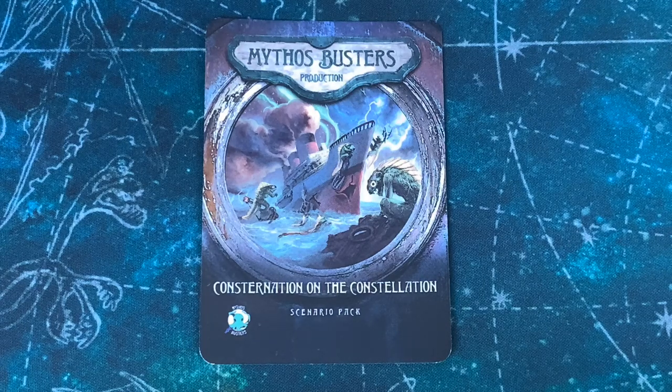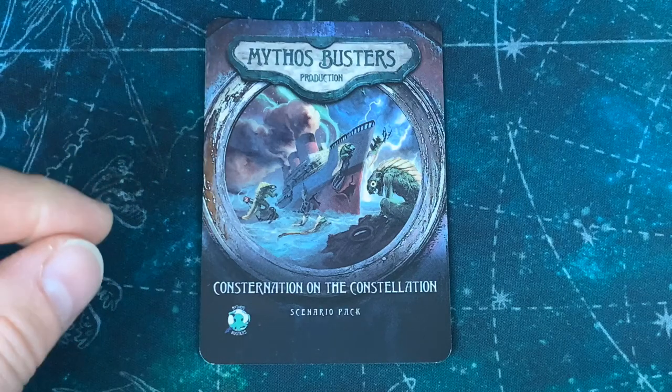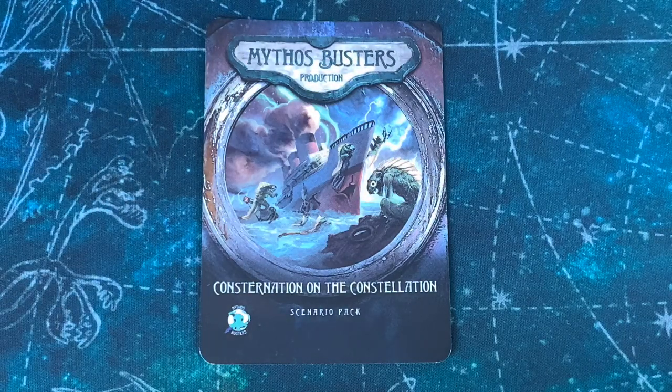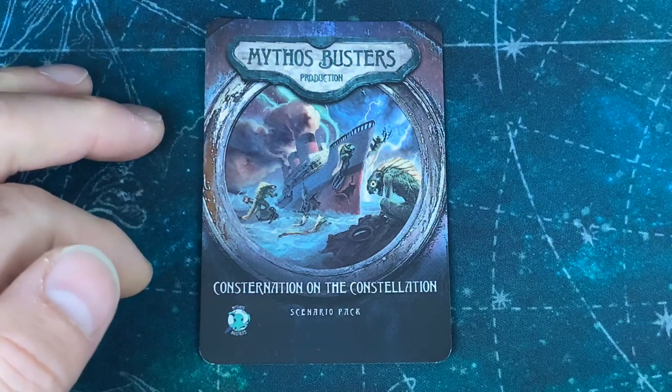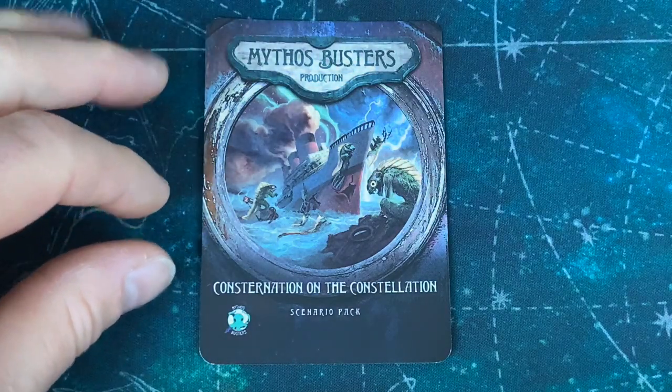Greetings! I'm Barent and welcome to the One Stop Co-op Shop. Today we're going to be playing through Arkham Horror the Living Card Game. We're going to be doing a Mythos Buster production scenario called Consternation on the Constellation. This is from Gen Con, and I want to thank Colin over at One Stop Co-op Shop for letting me borrow this scenario pack.